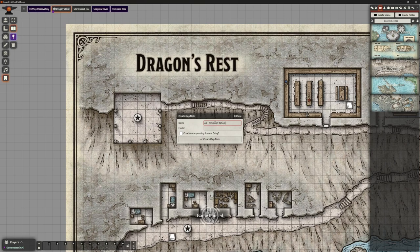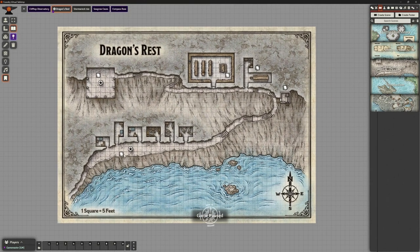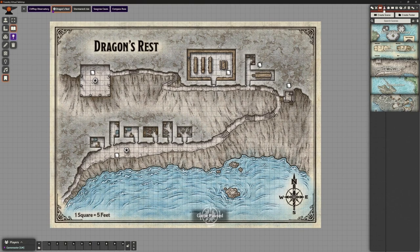The last map note up here is A5, the Temple of Bahamut. Create that, update the map note. Our map is ready to go — nice and easy. With global lighting it's not an issue, so let's grab our test player character token and pop them in.